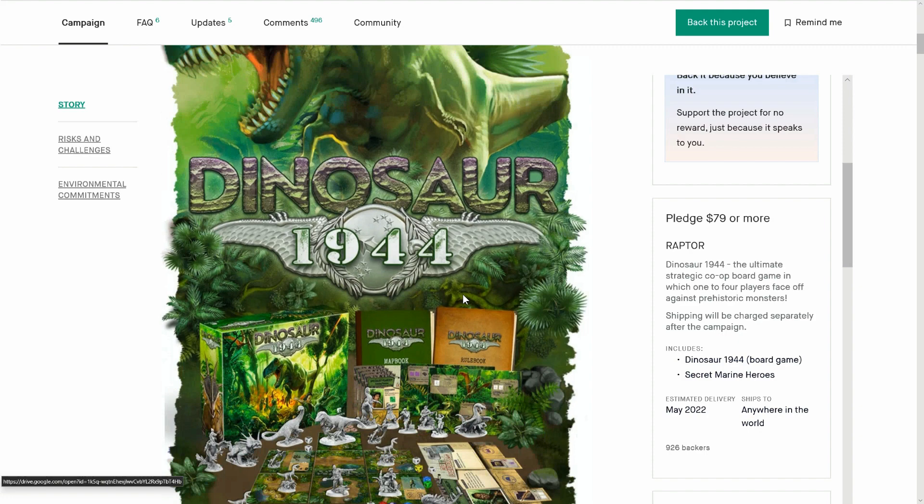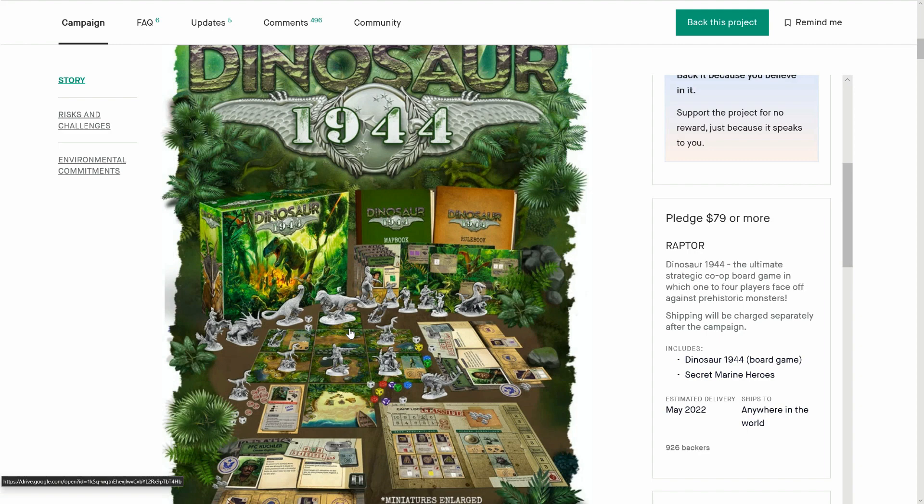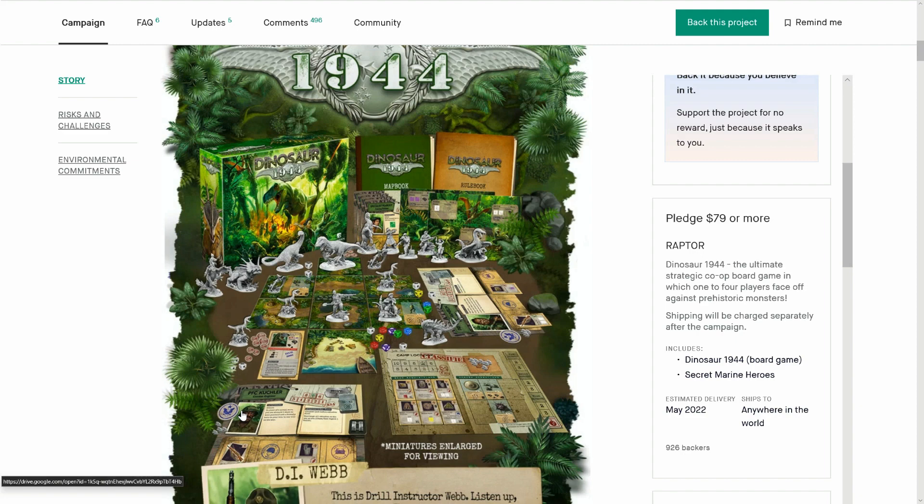Look at all that on the pledge you're getting! Look at these big map cards. These minis are enlarged for viewing — it makes the tiles look small when the tiles are actually enlarged. We'll see some cool things here: the big playboards, and this nice camp logbook where all your shop details go. When you kill a dinosaur, you get a skull off it, which you can sell to get gear between missions.